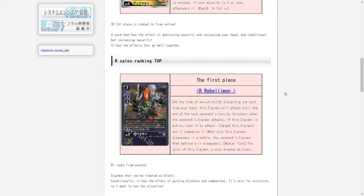Next up, we have the best-selling rare during this time period, and it's looking to be Rebellimon. Rebellimon is a pretty decent Digimon just because he is rather unique — he is the bridge or transition card to a purple and black deck. He has a really decent ability where when you Digivolve into him, you get to discard one card from your hand, and this Digimon gains Blocker and Retaliation until the end of the opponent's turn. Discarding a card is really good for both black and purple, since they both have cards that want to interact with cards in the trash.